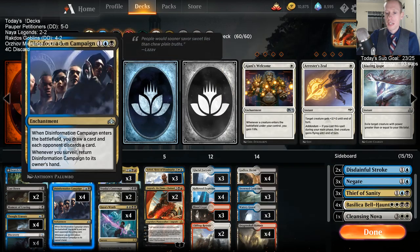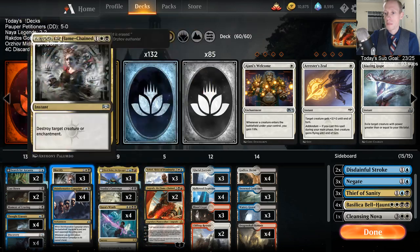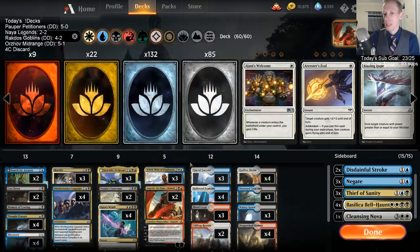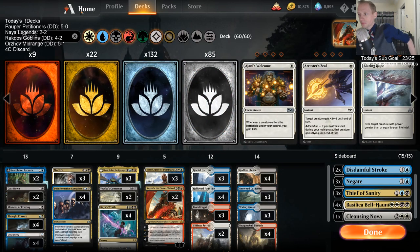Discovery can be cast with black mana so it doesn't have to be a blue spell — we did that quite a bit last time. We're a discard deck featuring Thought Erasure, Disinformation Campaign, Nicol Bolas, and Angrath. We make our opponent discard lots of cards, then draw a lot of cards with the Fairy. In the sideboard I have Bell Haunts against red. Let's get going.